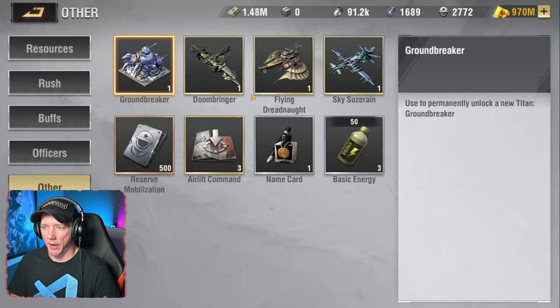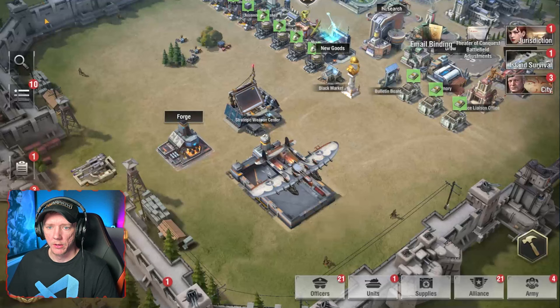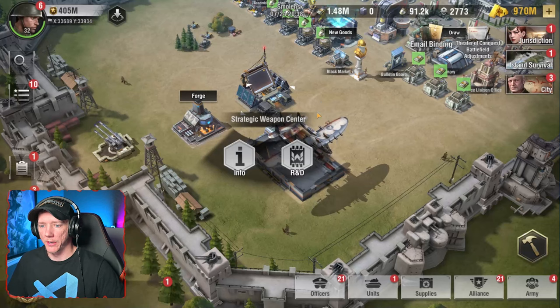Let's go back out to my inventory. Now you can see I have three different types of sky fortresses in my inventory: I have a Doombringer, a Flying Dreadnought, and the original one that we had. That's how you're going to acquire sky fortresses and titans.